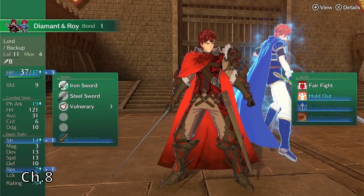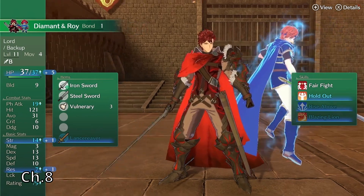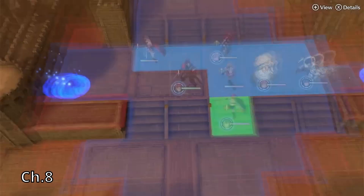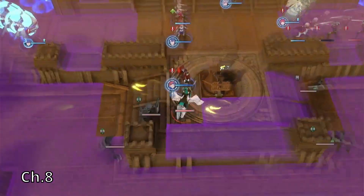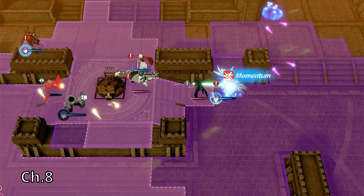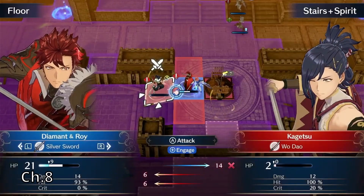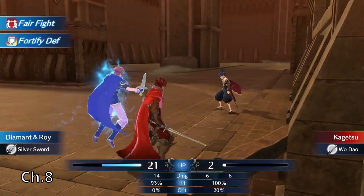Our army is growing even more with our fourth sword user in Diamant. Immediately I get his sword broken. I finish off Zelkov with Sigurd's ability and take down Kagetsu with Diamant.